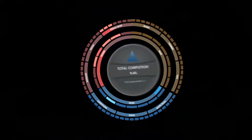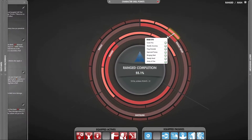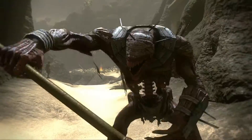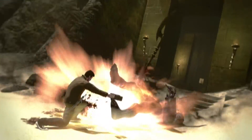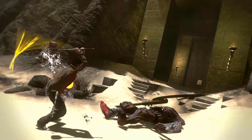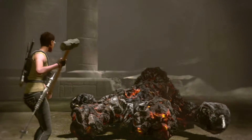Through the Ability Wheel, you can pick and choose among all the different powers to construct unique builds. The key is finding synergy between the different abilities and equipment. I love bringing monsters to their knees with my Chaos Magic Domino effect. And when they're on the ground, I smash them with my hammer because it deals extra damage to knocked down enemies.